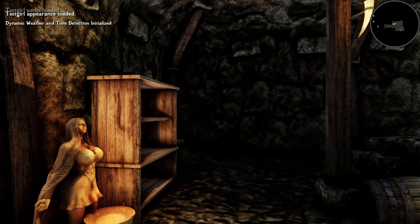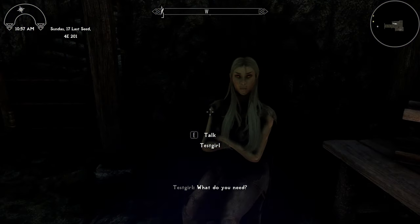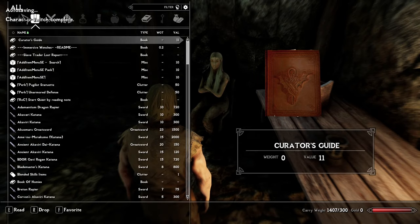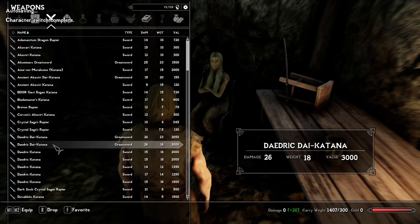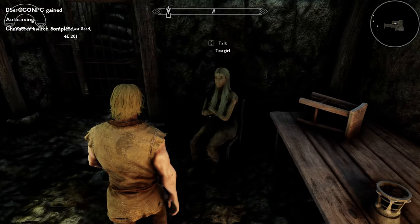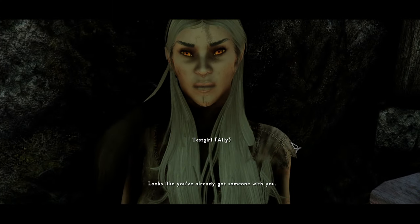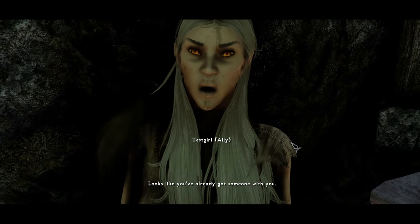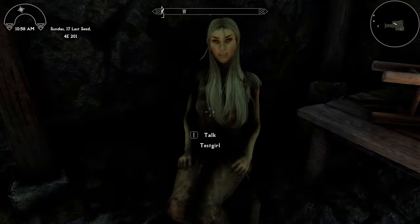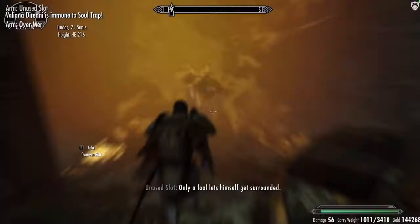All NPCs in the game will act as if you are all the same person. For instance, if PC1 did the Thieves Guild quest and PC2 did the Dark Brotherhood quest, both the Guild and the Brotherhood will act as if whoever you're controlling is the Guild Master and the Listener — spoilers for a 12-year-old game. This is really an engine limitation and unavoidable, not Proteus's fault. If it bothers you, just don't cross your haunts and friend groups.